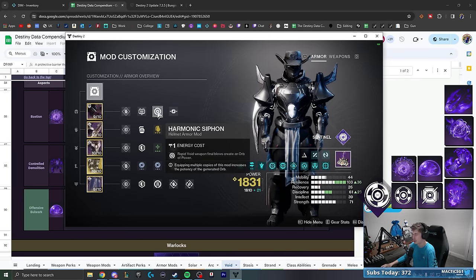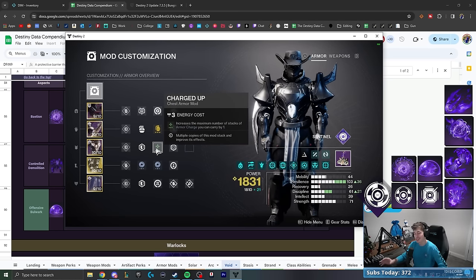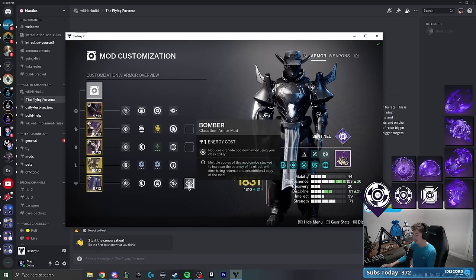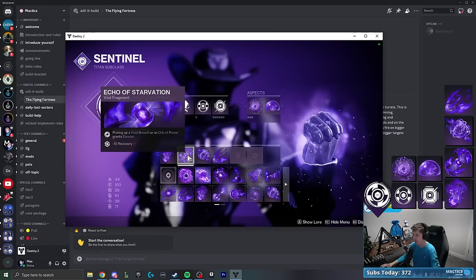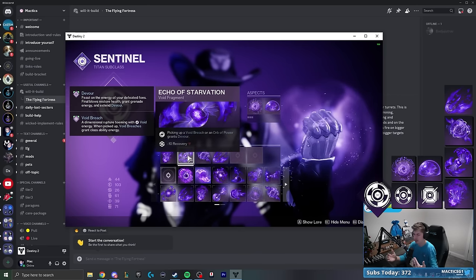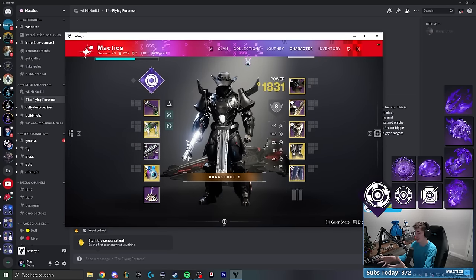Important mods to note: Harmonic Siphon and targeting. They've also got Grenade Kickstart and Firepower for grenade-heavy play, Charged Up for more armor charge stacks, and double Void Weapon Surge for a 17% void weapon damage bonus. On the class item they've got Reaper and double Bomber to generate orbs and get grenades back on barricade use. I'm also probably going to change Recuperation, since Echo of Starvation already gives a 100 HP heal on orb pickup. I might swap it for Innervation instead.